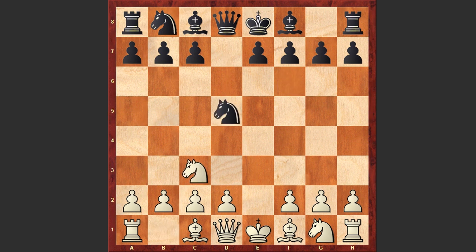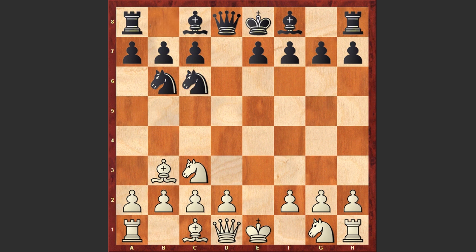Nc3 was played, Nxd5, Bc4, the knight retreats back, now the white bishop is under attack, Bb3, Nc6, Nf3, e5 — Black is grabbing more space.